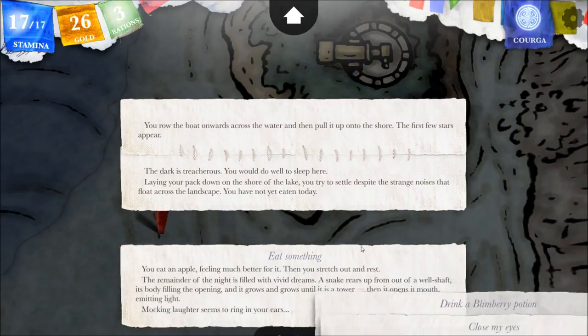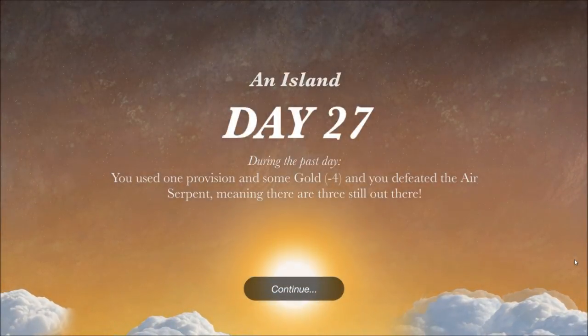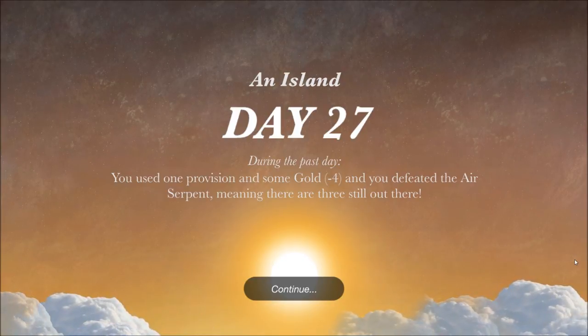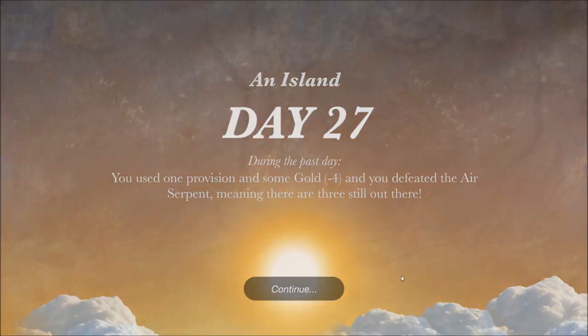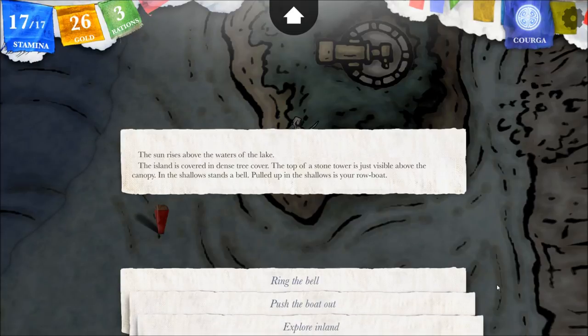Let's eat something. You eat an apple, feeling much better for it. Then you stretch out and rest. The remainder of the night is filled with vivid dreams - a snake rears up from out of a well shaft, its body filling the opening, and it grows wider and grows until it is a tower. Then it opens its mouth emitting light, and mocking laughter seems to ring in your ears. Day 27. An island. During the past day, you used one provision and some gold, and defeated the air serpent. Meaning there are three still out there.